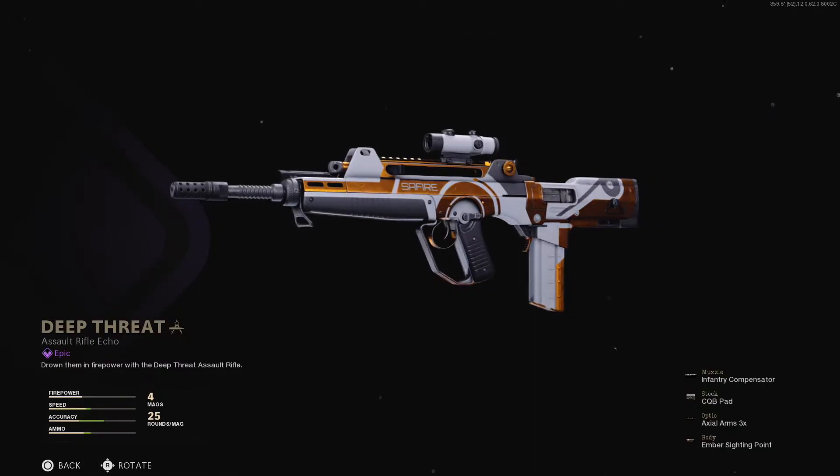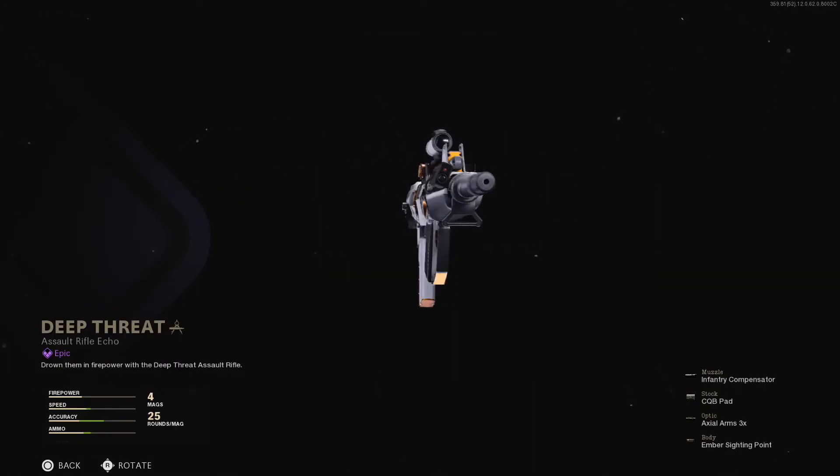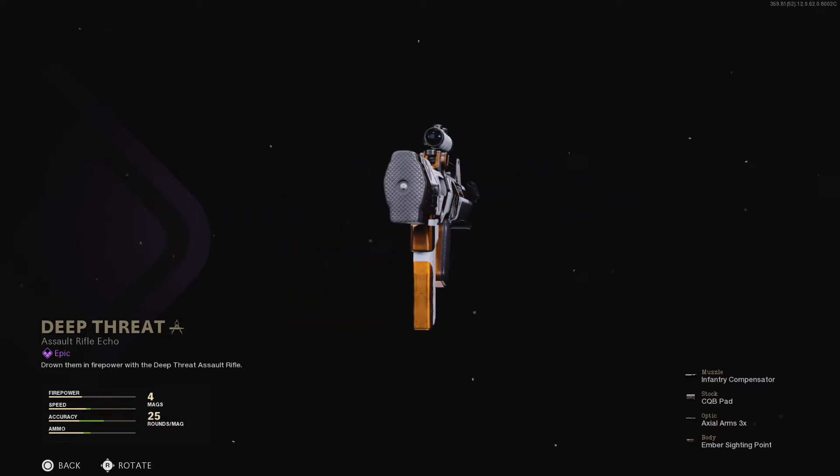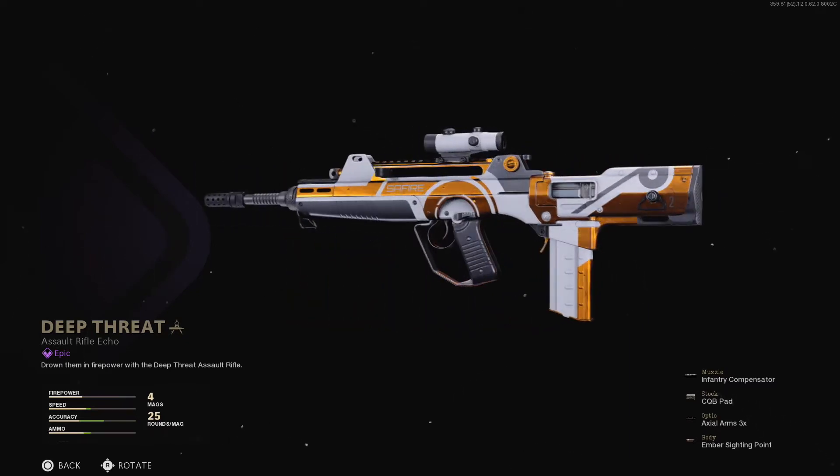Deep Threat for the FFAR-1 has a real slick camo pattern, the Infantry Compensator, CQB pad on the stock, the Axial Arms 3x optic, and the Ember Sighting Point.